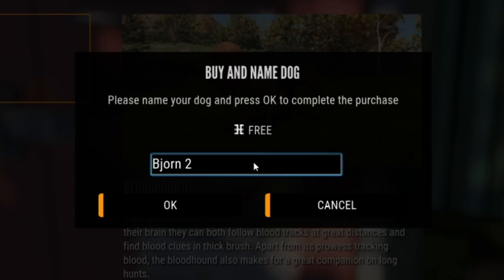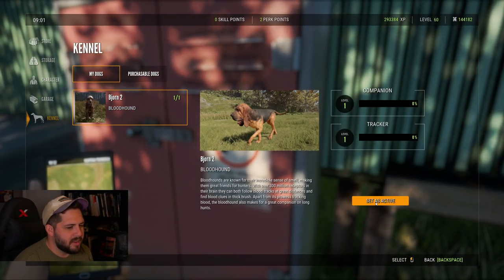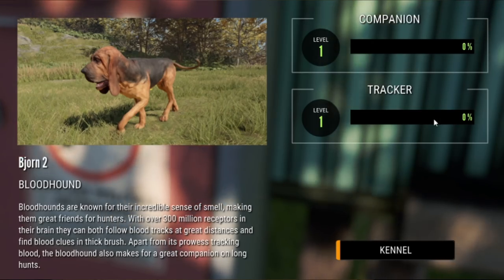Of course, all of you know exactly what this guy's gonna be called — Bjorn 2, the Beta Bjorn 2. We're going to set him as active. You can see level one in my companion skill and level one in tracker.